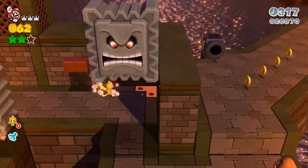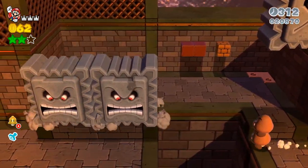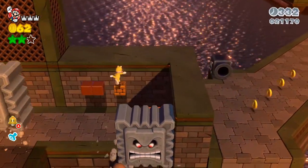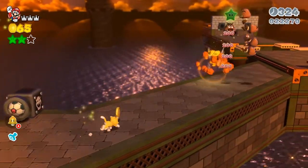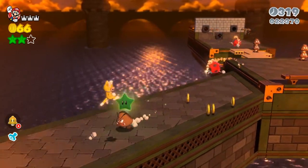Just for covering everything that's in this level: there are three 10-second timers right there so you can add 30 more seconds to your clock. And then the last green star is right here on top of this Goomba pyramid — so you grab yourself the last one.